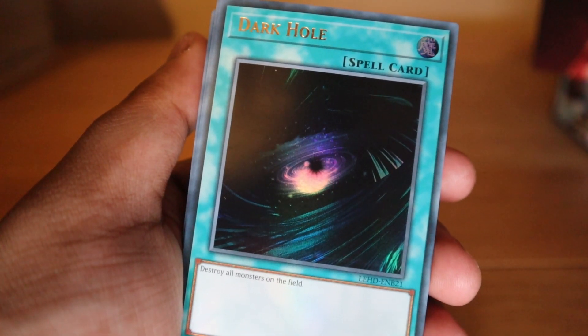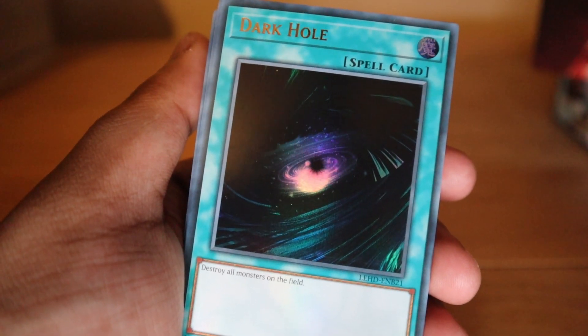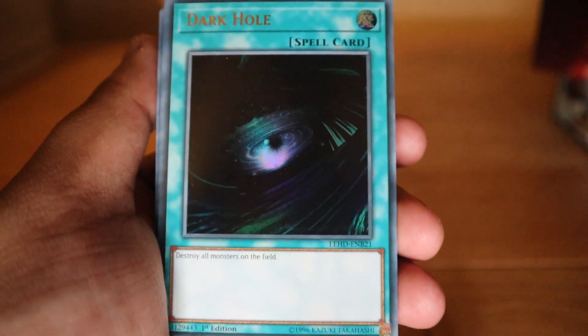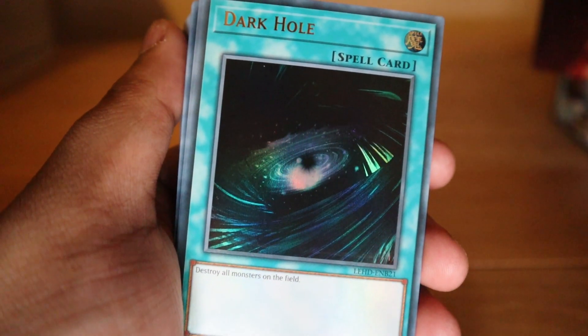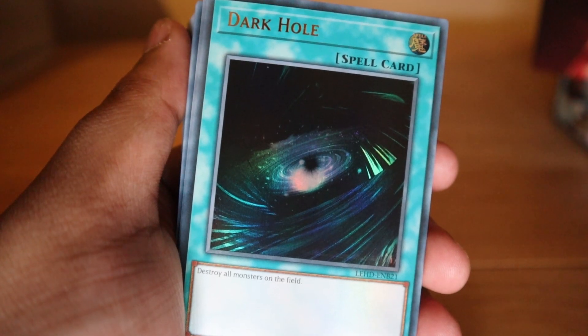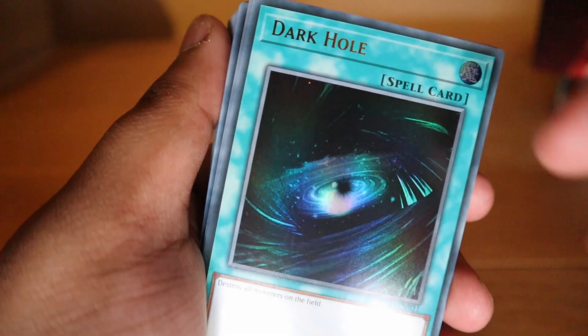You can only use the effect of Ascension Sky Dragon once per turn. So for example, if you can figure out a way to destroy this card at the end of the turn, you can bring back the monsters used to synchro summon it and do some major damage. It's a really nice Hollow Dark Hole — beautiful stuff.